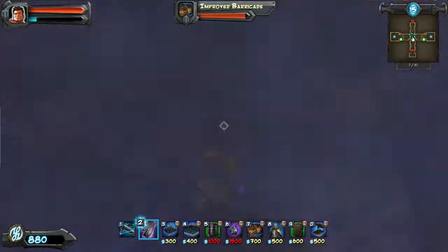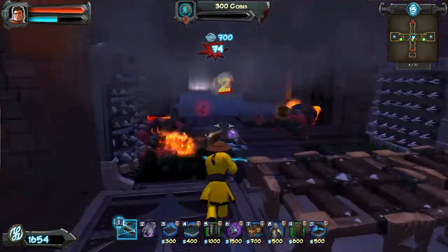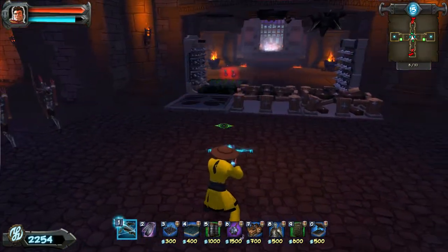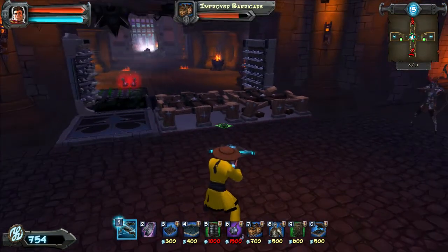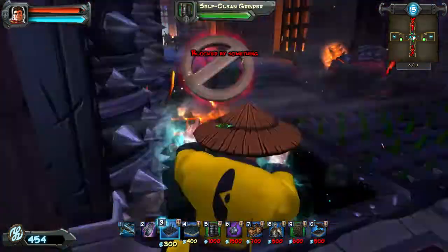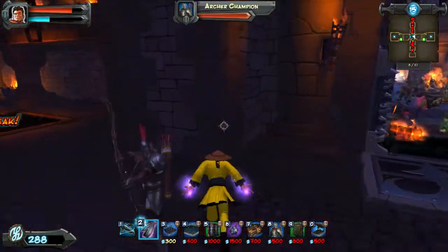All right, this is wave 7. Ogres are annoying — you've got the archers down but you don't have money for the physics trap upgrade yet, so you have to kite these guys. Really sucks because if you don't kite them they're gonna kill your archers. On nightmare mode they don't pop back up — this isn't a kiddie game anymore.